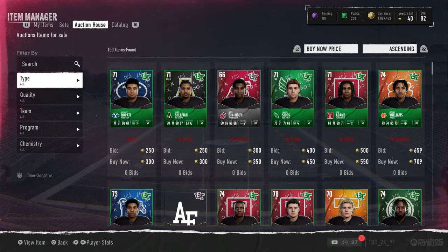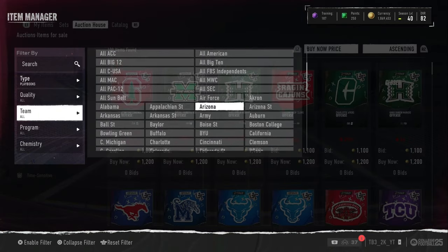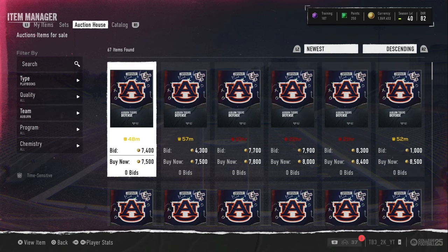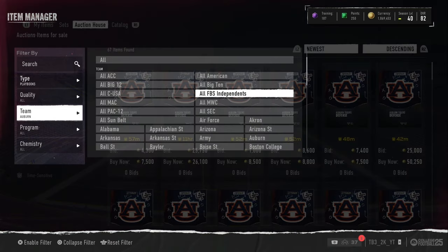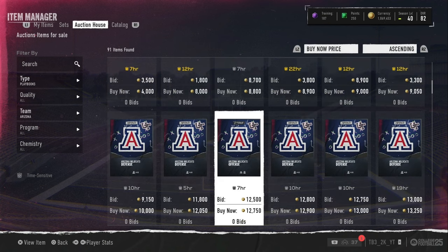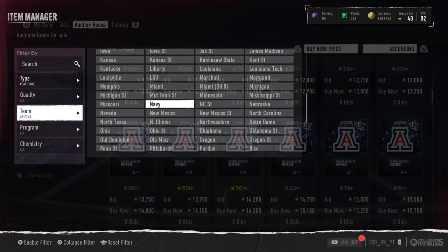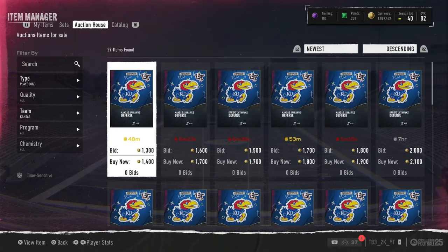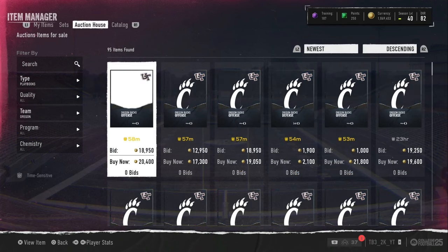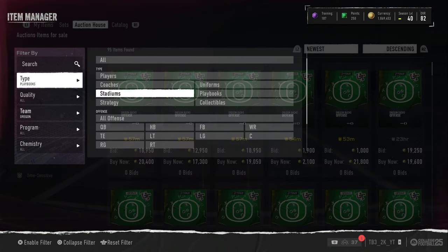Another thing - every time you log into the auction house, go check your playbooks. Go to playbooks and do this once every hour or two. Go check Auburn playbooks, see if anything goes for cheap. Check Arizona - if any Arizona offense is going for cheap. You can also check other teams like Kansas, Georgia, Alabama. Also check the Oregon unis real quick.